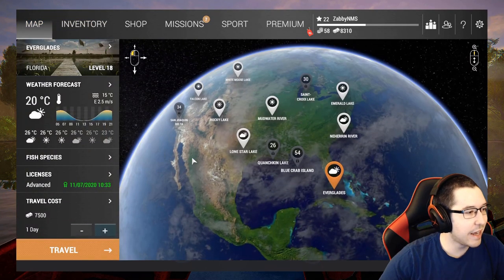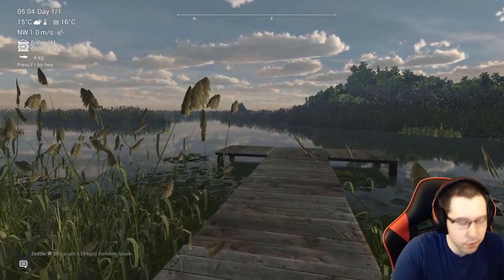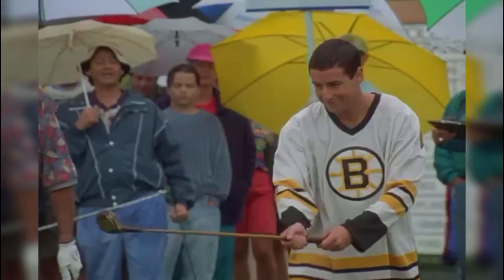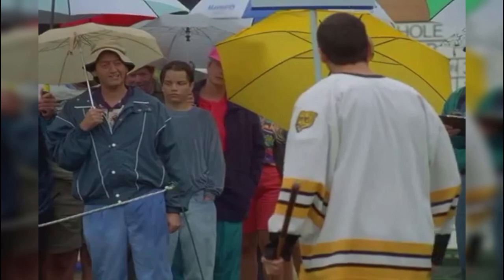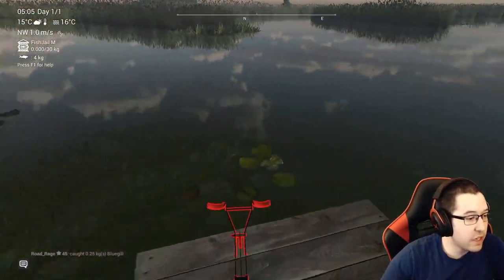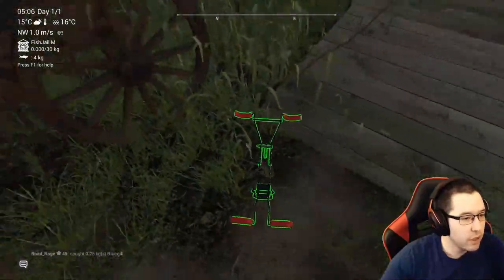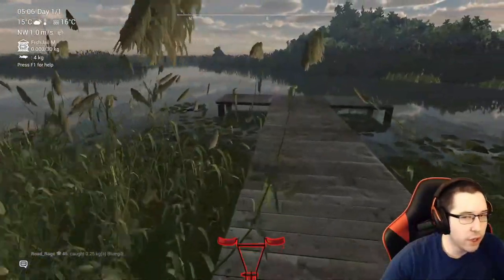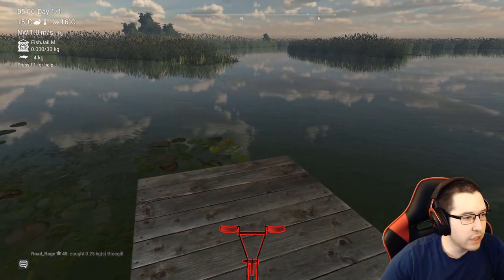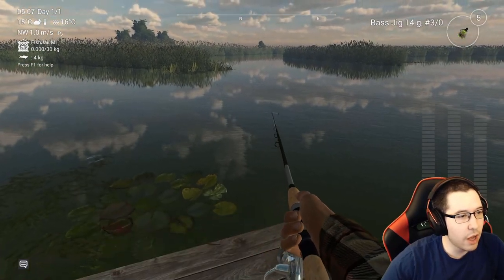Make sure you have all your equipment and rod stands — let's head to the Everglades for the first time in the no money spent series. But before we even get into it, I already made a mistake: I completely forgot that rod stands don't actually work on docks here — they work on the dock at Emerald but not here. So we're only going to be able to use one rod at a time, which kind of sucks. I'll leave a disclaimer for you guys about that.